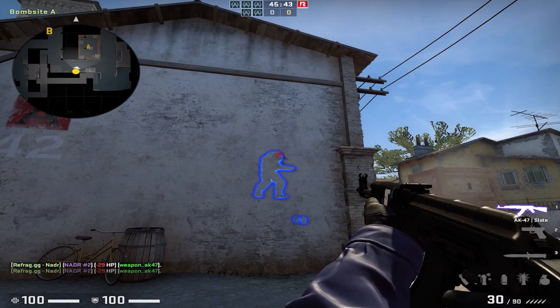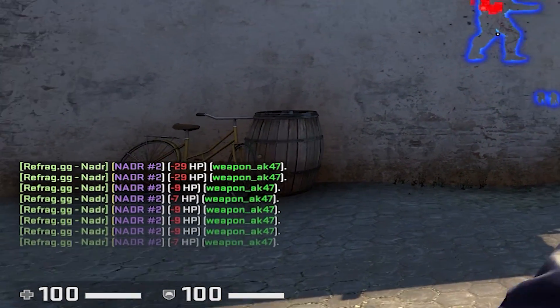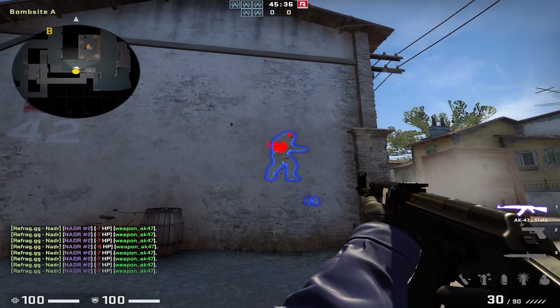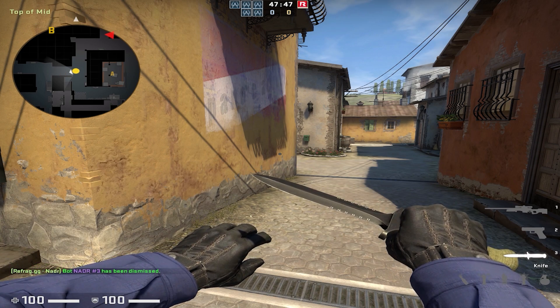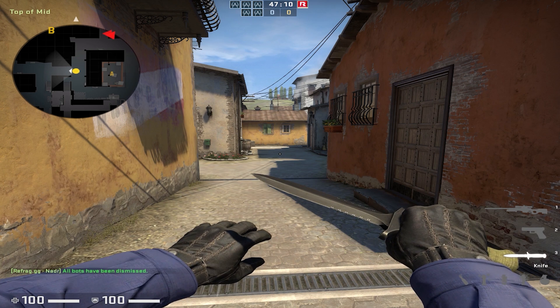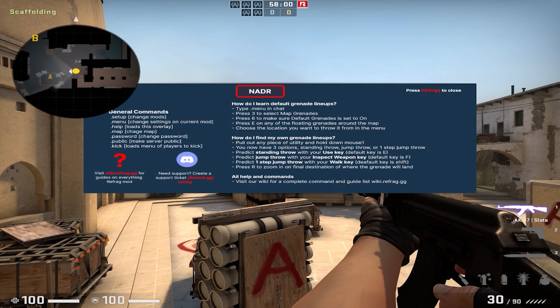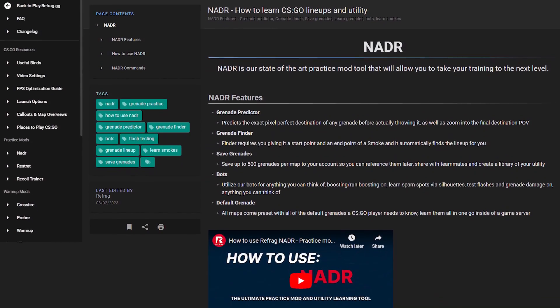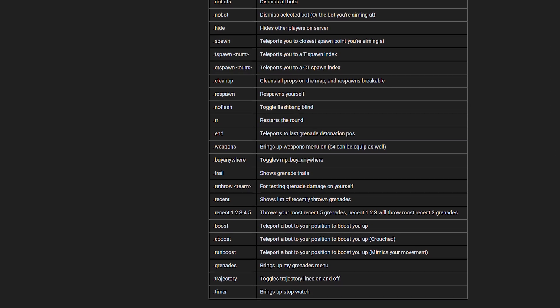If you want bots to be visible through walls, go to the menu, press 6 for settings, and press 3 to turn on bot glow — this helps you practice spam lineups. The bots will always report how much damage they're taking, whether from gunshots or nades, so you can tell how much damage you're actually dealing. Once you're done, type .nobot to dismiss the bot you're aiming at, or .nobots with an S to dismiss all bots on the map. If you ever need help with a command, type .help in chat or go to Refrag's wiki for a complete list of commands. Thanks for watching, and have fun in Refrag.